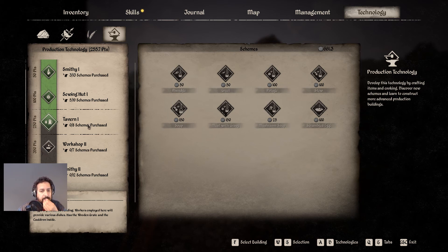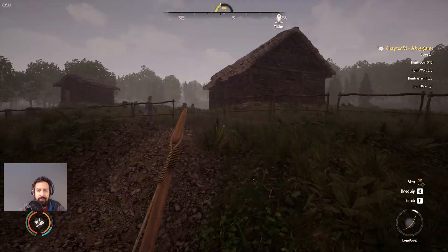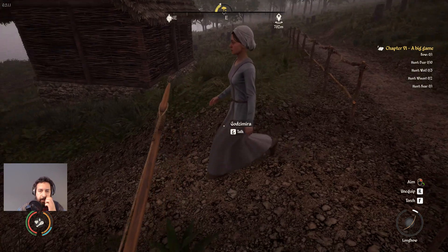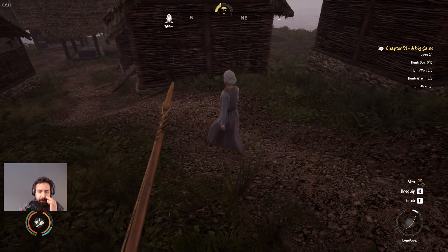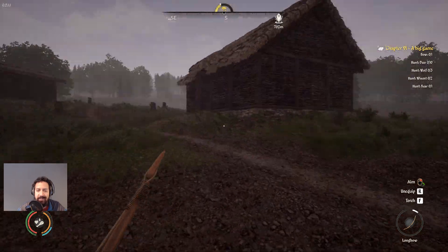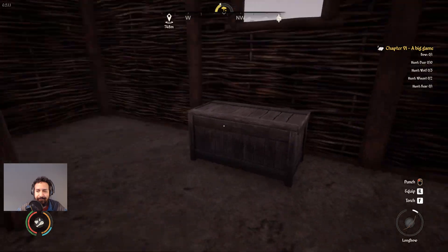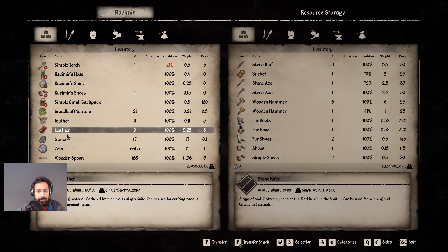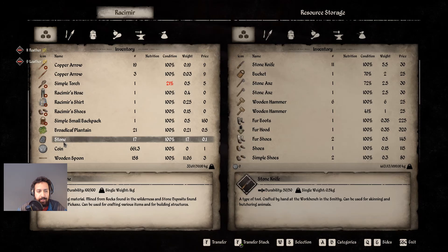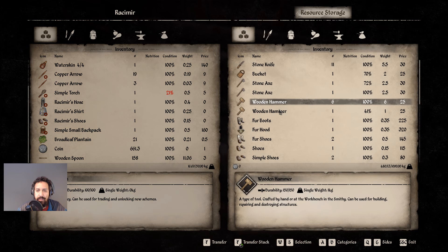We're going to be building the tavern and making a whole bunch of different foods — we're going to buy as many different foods as we can. We're currently sitting on 661 coin, so it's all good. I'm also noticing people are actually using the path, which is great — I didn't make that path for nothing. Let's drop off the rest of the stone.